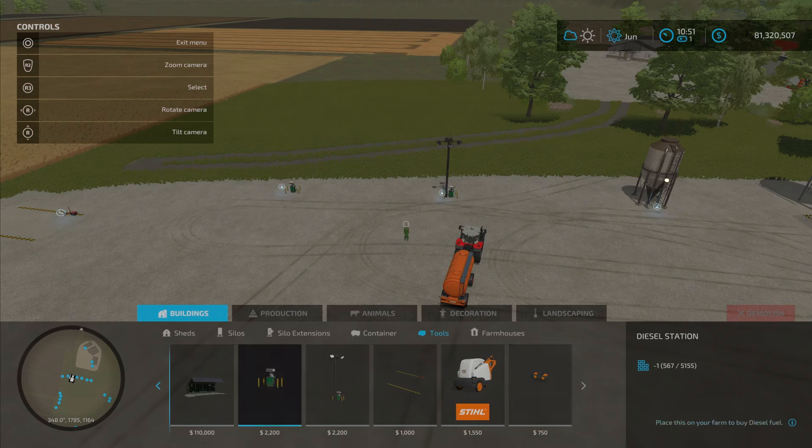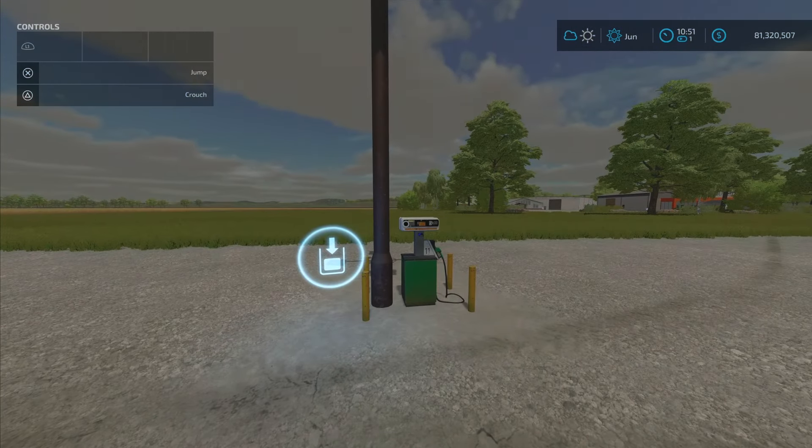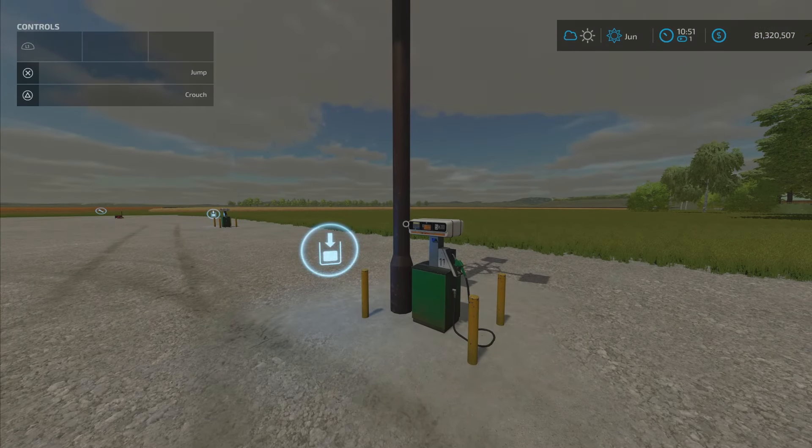In the construction menu, it's actually under Tools. Same price for either one — one has a light as mentioned. I think it's two slots and three slots respectively. That is your Diesel Station by Casa Farms — 0.39 megabytes. I'm Lonely Farm Guy; remember it's just a game, so have fun till the next one.